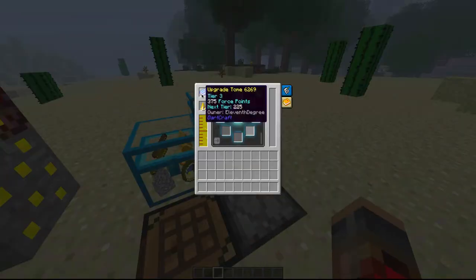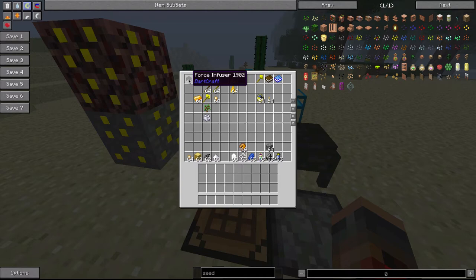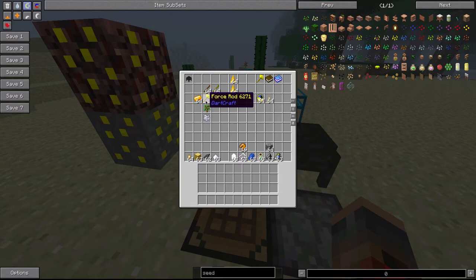What you're going to want to do first is make a force rod. The first thing — force rod. To make that you need a force ingot, a stick, and a force nugget.